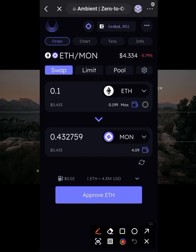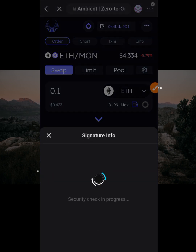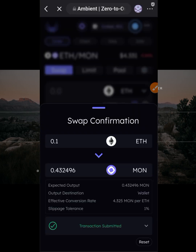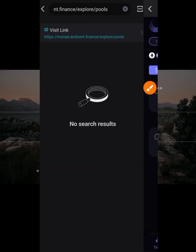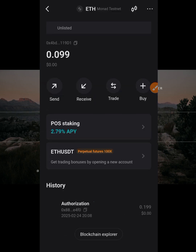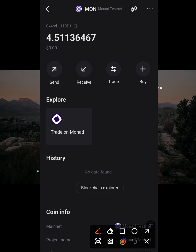Click 'Approve' — once approved, the ETH will be swapped to MON. Then click 'Claim', click 'Submit Swap', and confirm the transaction. As you can see, I was able to claim 0.4 MON. Now let's go back to the wallet and refresh to see the updated MON balance. Refresh the MON token — keep refreshing until the balance reflects.